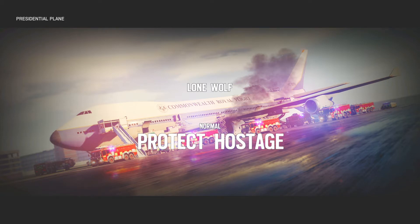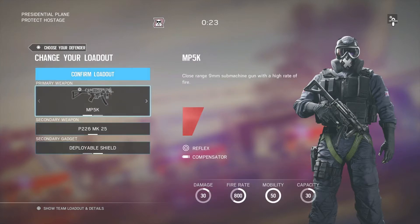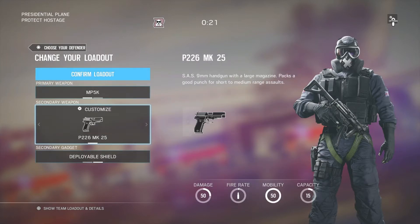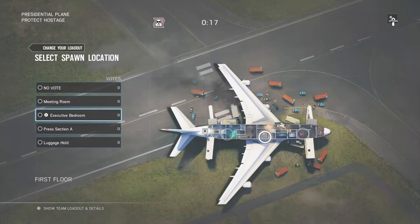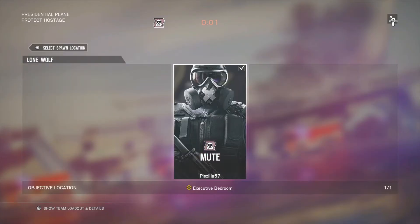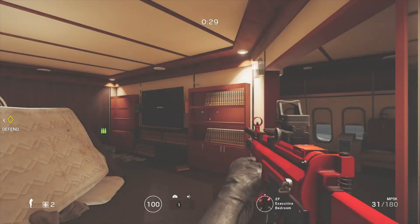When it loads in, you want to play as Mute because you're going to take advantage of his jammers so the enemies can't breach behind you. Then you're going to want to pick Executive Bedroom like you see here, and when the game starts the first thing you want to do is place your jammers.